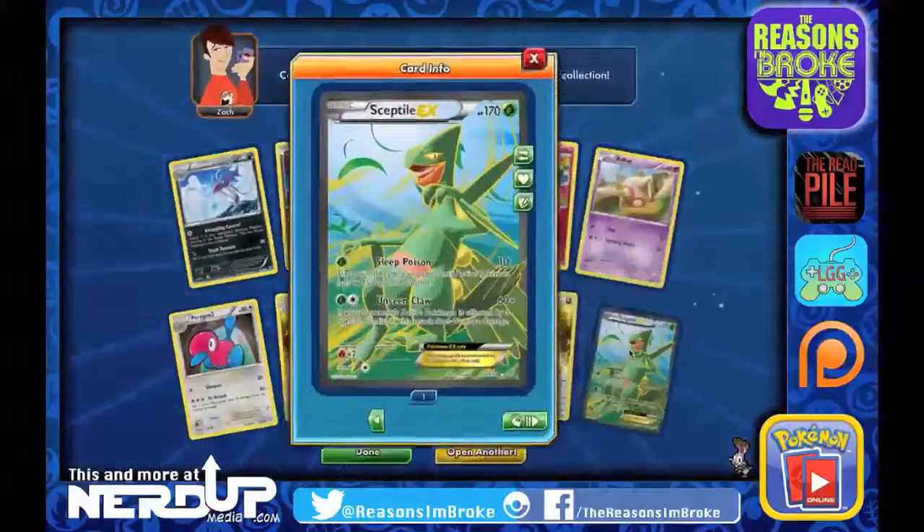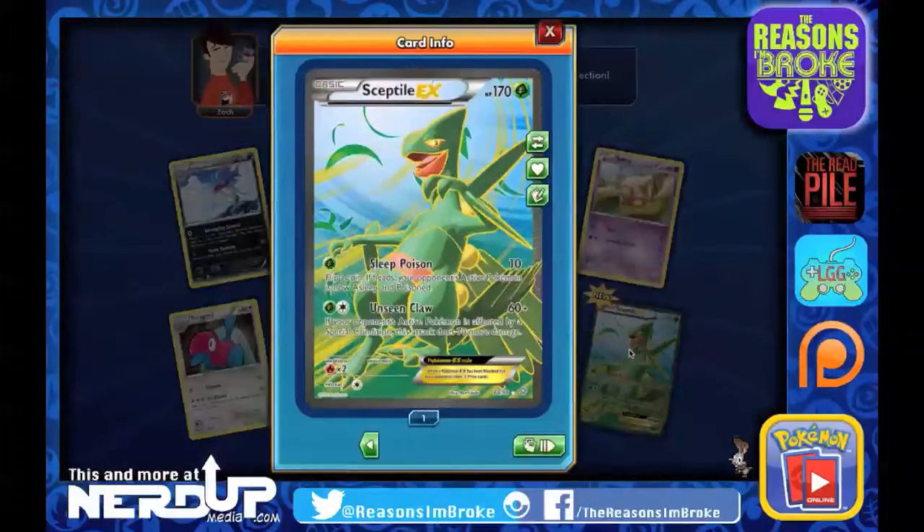And the last one — oh man. Full Art Sceptile EX. Sleep Poison does 10 damage; flip a coin: if heads, your opponent's active Pokemon is now asleep and poisoned. Unseen Claw — if your opponent's active Pokemon is affected by a special condition, this attack does 70 more damage. Wow. It's just an absolutely cool looking card — Sceptile EX Full Art, absolutely gorgeous. Very, very cool. Awesome addition to the collection.